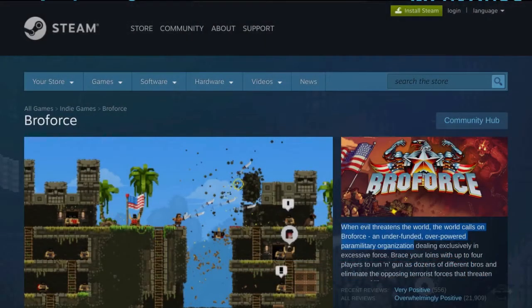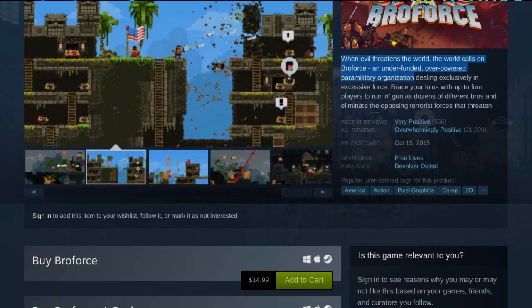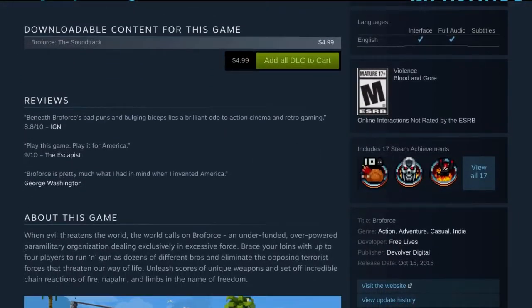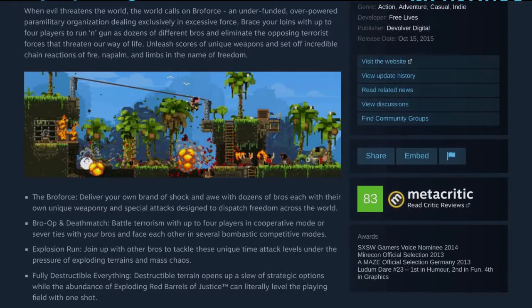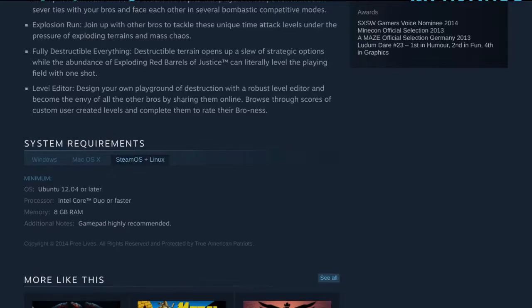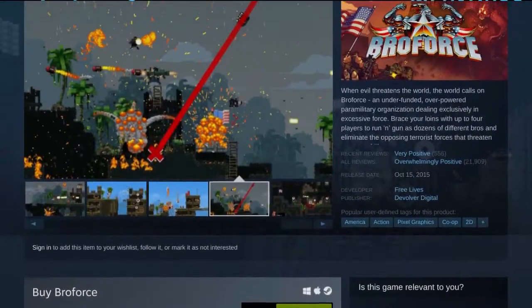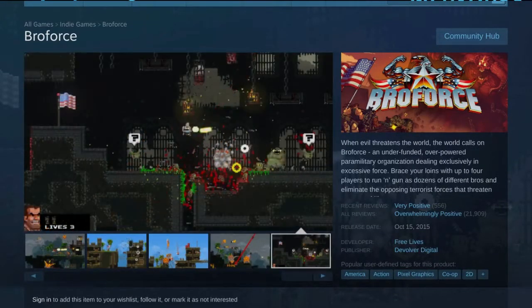Don't blow your load too soon, we got a ways to go for this bro job. We're looking at shares of Broforce - free-to-play lives is on the Unity engine, you can pick it up for 14 bucks. We didn't get any special treatment for this, we got it through Humble because this goes on sale more often than you know. When evil threatens the world, the world calls on Broforce, an underfunded overpowered paramilitary organization.